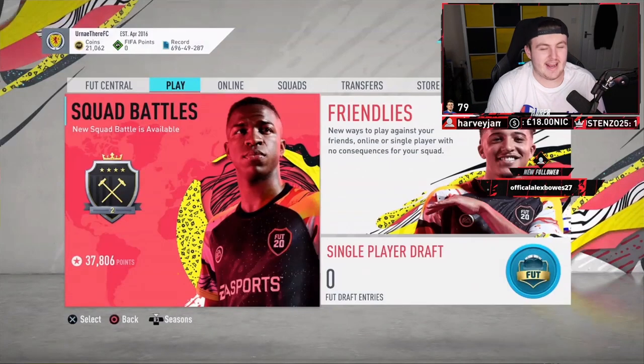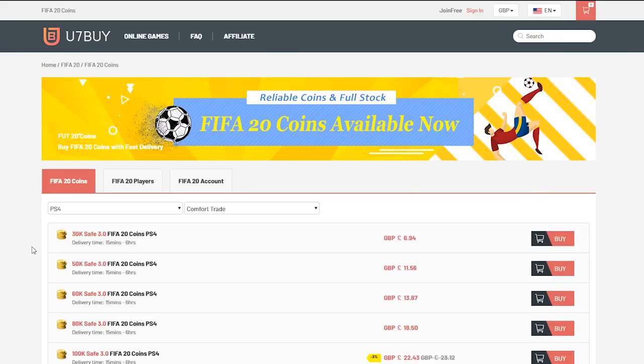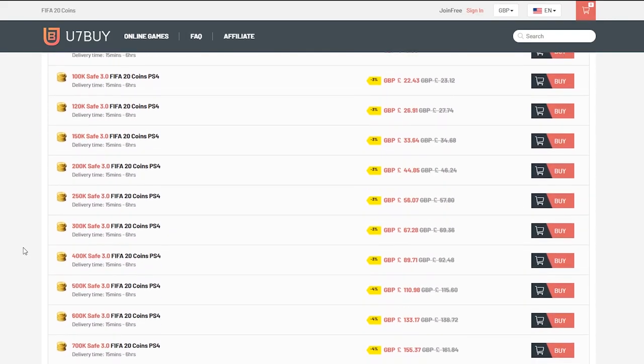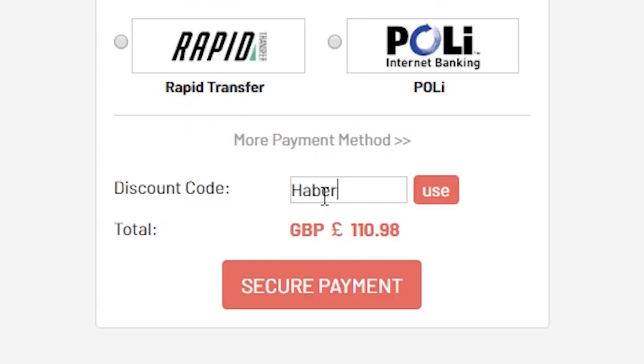What's up lads, and welcome back to a brand new video. Today we have some Squad Battle Awards. For cheap, fast, and reliable FIFA 20 Ultimate Team Coins, check out u7buy.com and use code HABER to get yourself 5% off all of your orders.